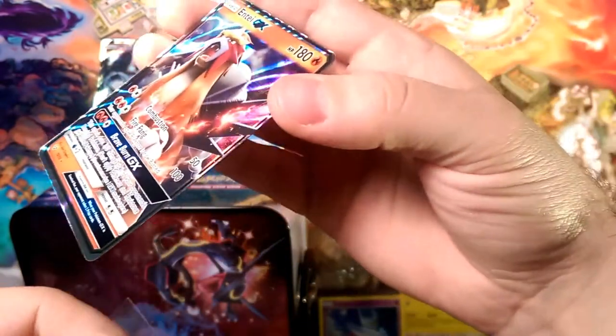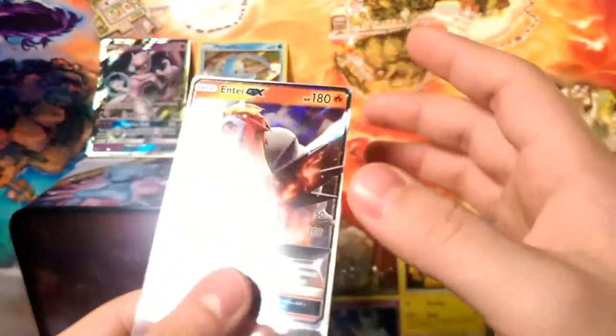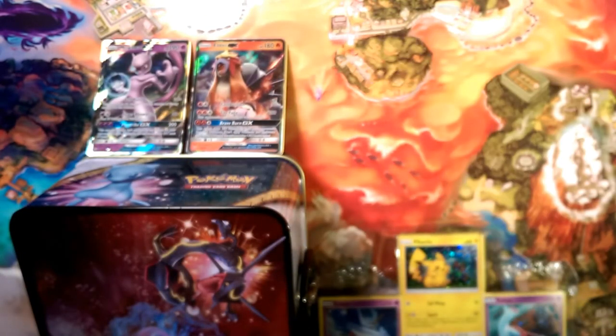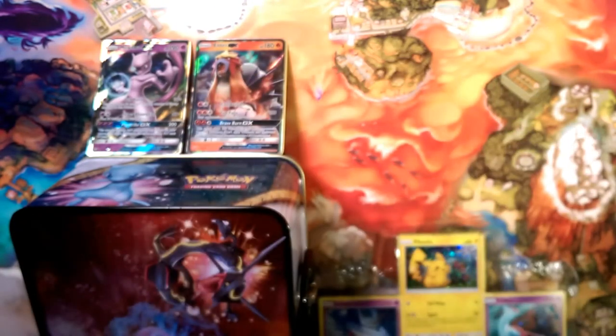So we got two GX's already and we still have two more packs! That is a really good condition Entei — very flat, very clean. So we've got Entei and Mewtwo GX. And check this out in our reverse pile: we got an Electrode and Voltorb evolving here.